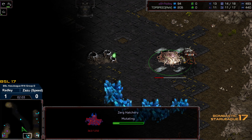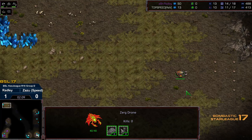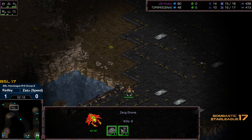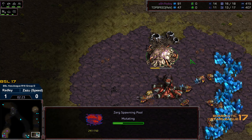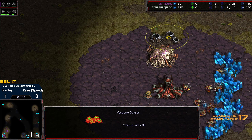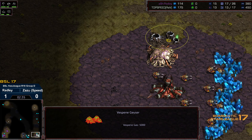It looks like Radley wants to pour on similar aggression as in previous matches, and it's up to Zazu to properly respond. The overlord has a better flight path overall to get over that natural expansion. At the very least Zazu should have some forewarning this time. We have the spawning pool behind us, and a later gas than previous games — I think it was about 210 to 215 gas before, and this is turning into a much later gas from Zazu.